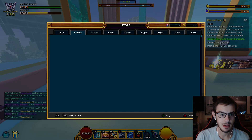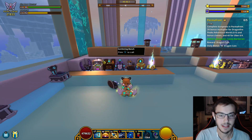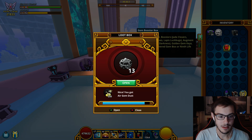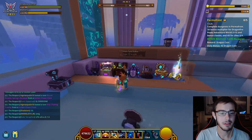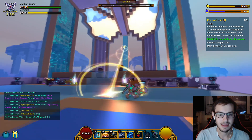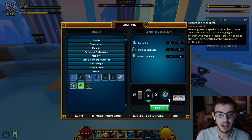Chances of me actually getting something good are very slim, and I don't know what else to spend my credits on, so I might as well cash the fuck out on these. If it fails anyway I'm going to buy even more binding darkness, and I don't feel like grinding them right now because I'm trying to record this video. We got two binding darkness — I'll take that — and an empowered gem box. Now we should have enough binding darkness to actually go through and reroll this again.